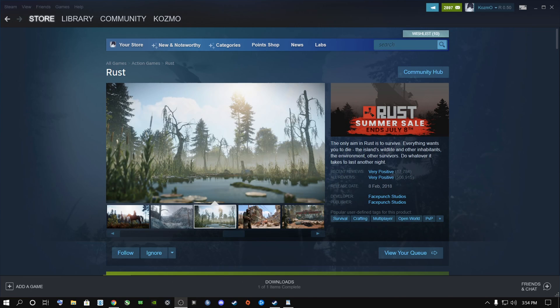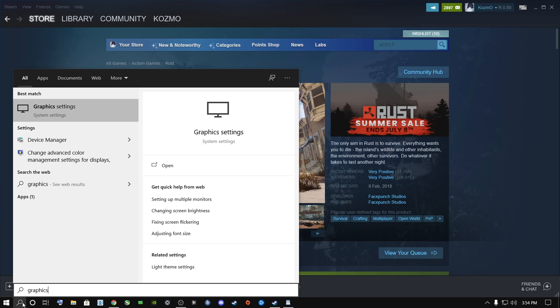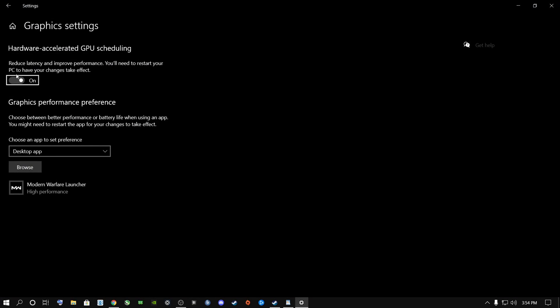The first thing you need to do is go to the search bar on your computer — doesn't matter if you're on your desktop — and type in 'graphics.' It's going to say settings; click on Graphics Settings. Make sure this is on. If it asks you to restart your PC, just restart it. It's very crucial for this to be on — it will help you get more FPS in game.